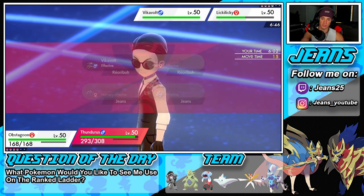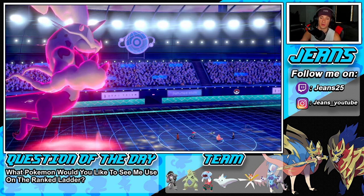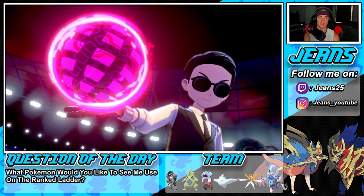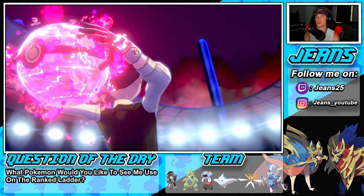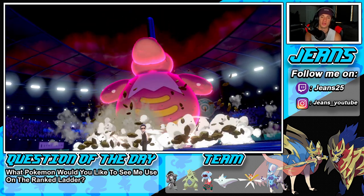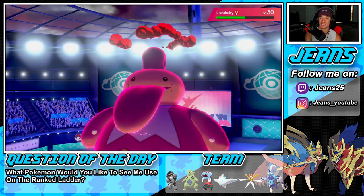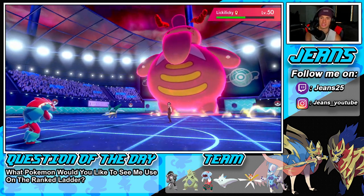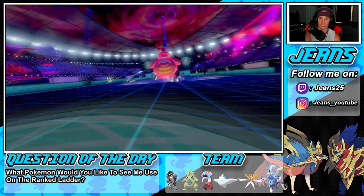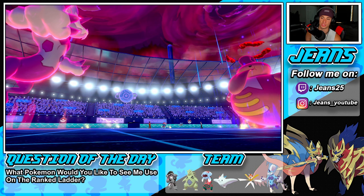I'll do as much damage as possible and go for darkness — can't go for lightning because of the volt absorb. I believe Lickilicky learns that ability. We're not even going to risk it — if I waste a whole dynamax turn we are done. Belly drum Lickilicky is real scary, not going to lie. He's got to be rocking a citrus berry or similar. I'd rather just take that berry off when I get the chance. The darkness move gets a defense drop, which is huge.